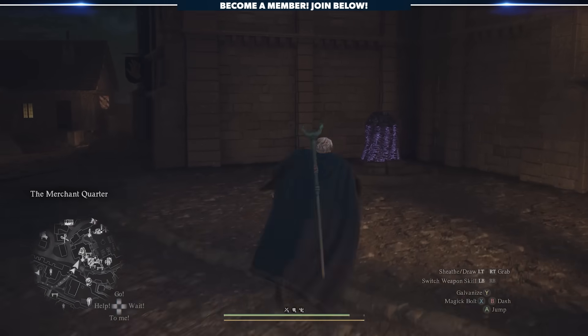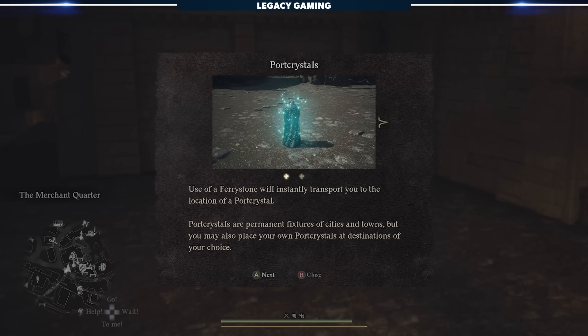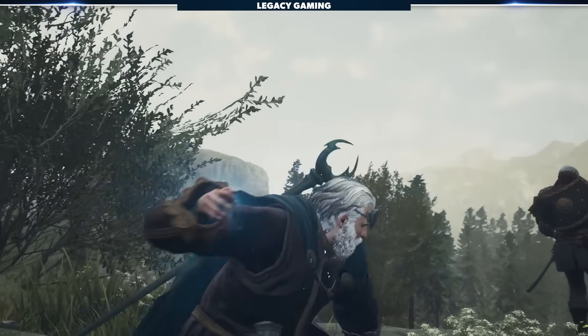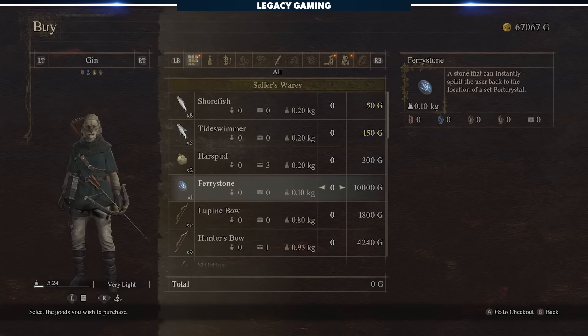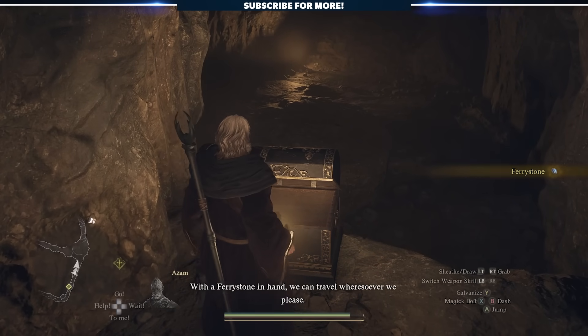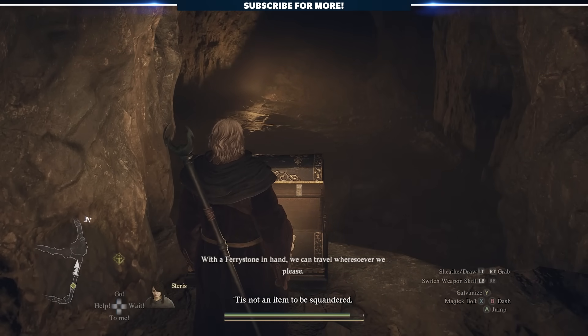The game also features port crystals at certain fixed points around the world. Activating them allows you to teleport back to them at any time by using a fairy stone. This is super convenient, but also incredibly expensive, as vendor stock of fairy stones are limited and they cost 10,000 gold. Your access to these gets better as the game goes on, but early on it's important to recognize the value of port crystals and fairy stones.